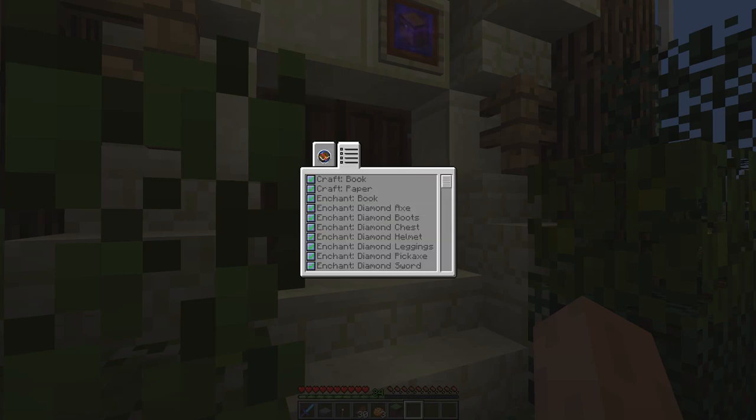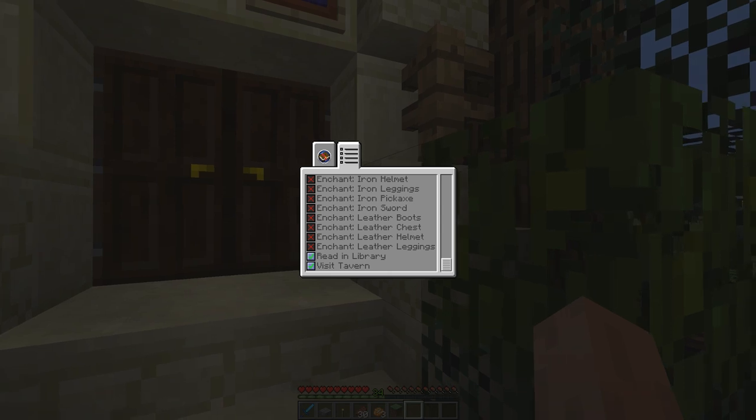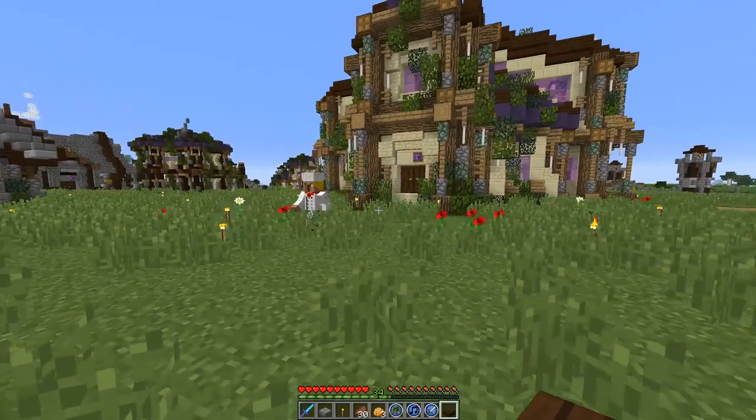Check this out — they can craft a book, they can craft paper. They can enchant a book with a random enchant, all the diamond gear, all the iron gear, all the leather gear — they can enchant everything. I think what I actually want to do is turn all of this off for a little bit and just have her create papers and books. I want to get a nice stockpile of books going so that our teacher can super-teach. She just made her first batch of paper — she should be making some books too.